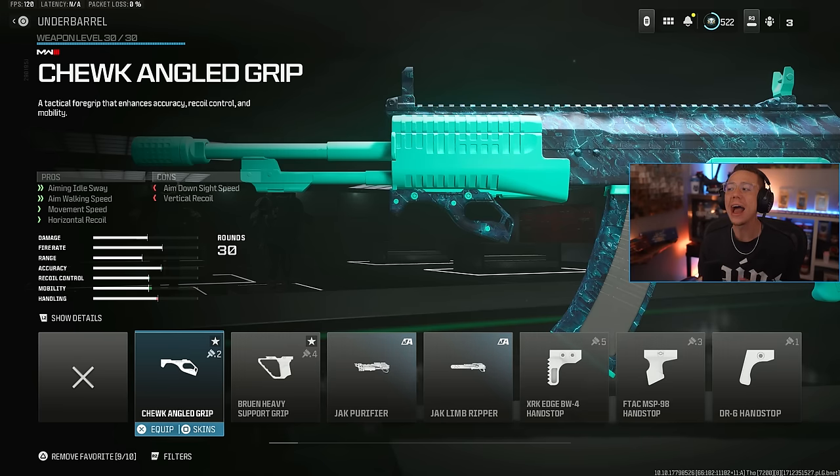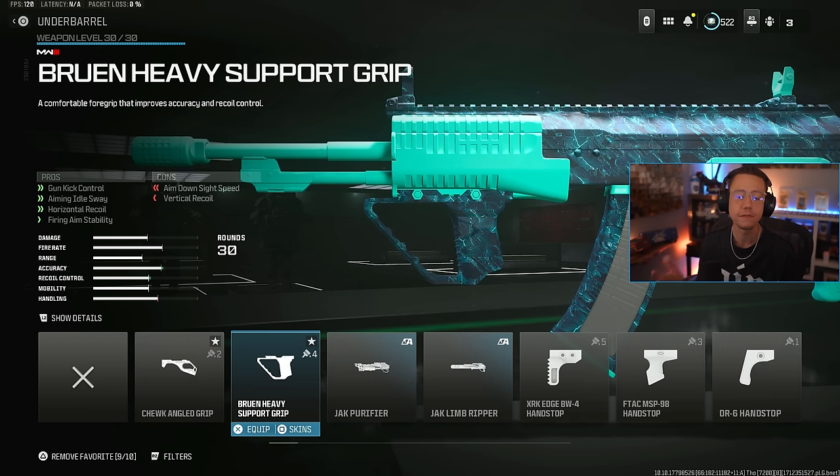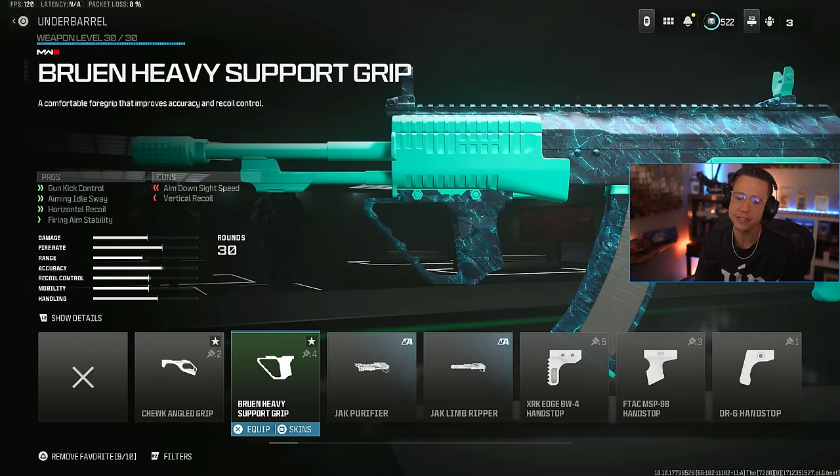Underbarrels are another wildly important category with some recent changes. The Bruin Heavy Support was nerfed a few updates back, but you'll still see it on a lot of my mid to long range guns and sometimes even close range. While it's not doing as much horizontal control as before, it's still helping with horizontal control — which is a huge deal — plus gun kick. What's not shown in the advanced stats is the benefits to firing aim stability and aiming idle sway, so getting both in one attachment makes this still a super valuable option.